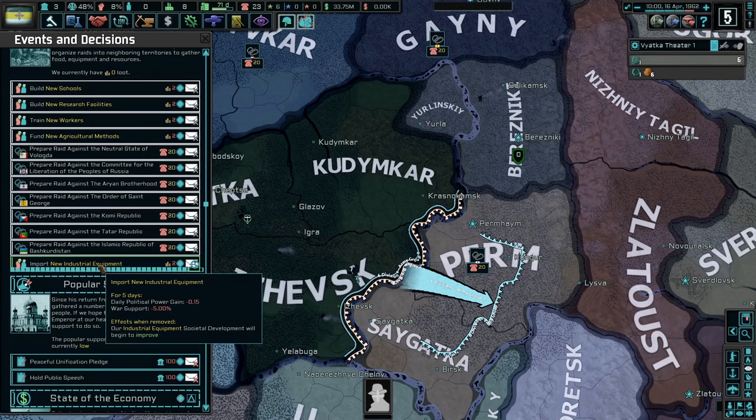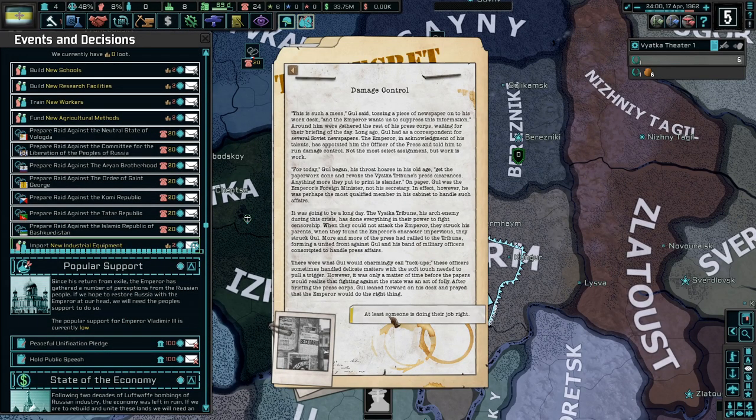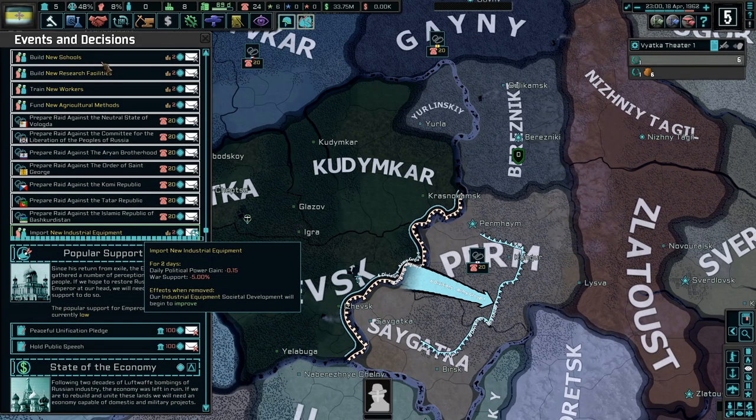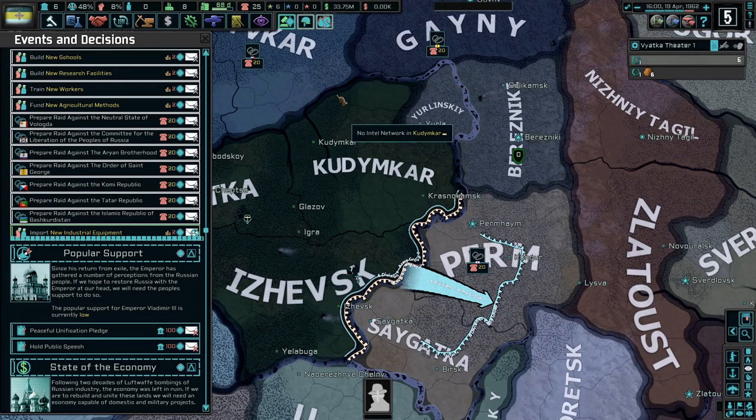I just want to reunite Russia, man. Import new industrial equipment — that'd be good, industry's always important. Damage control — if someone's doing their job right. Let's get that one done so we stop losing so much political power. A different approach — send the letter, burn the letter? He gritted his teeth, slumped on his desk — everyone's been hounding the Emperor. A continued apology and a promise for compensation. His position as Emperor was crucial to him — his crown, as burdensome as it was, was his cross. Let's burn it, let's see what happens.